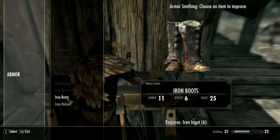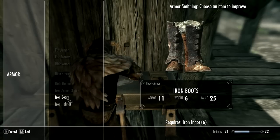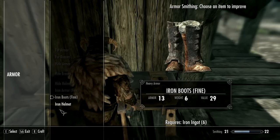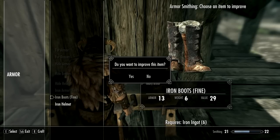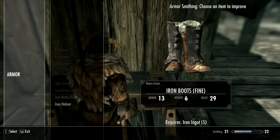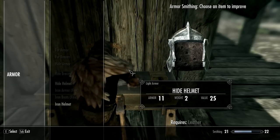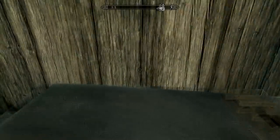The boots start off at 11. They increase in value by four and they increase in armor by two. We can only improve each item one time from what I'm aware of — we can't improve it any more than that. But other than that it's pretty cool because we can obviously increase all our armor from what it currently is.